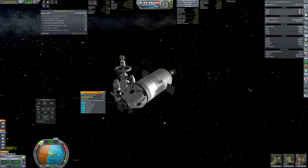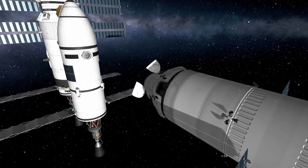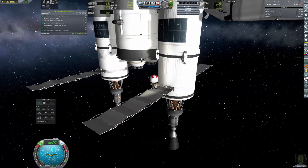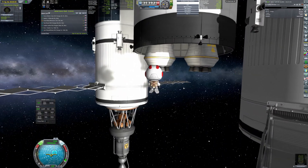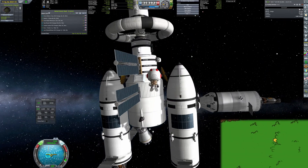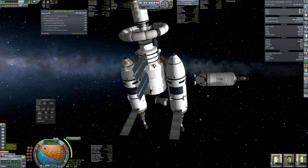Engineer Haldry Kerman will have an important task to do before departure. He will carefully detach the old engines, which are currently just dead weight. It's a difficult task, but luckily he's a trained professional. As you could see, everything went precisely as planned, so the mission continues.